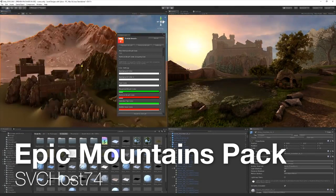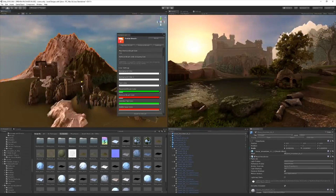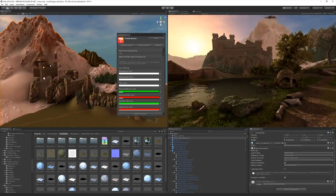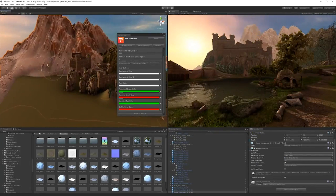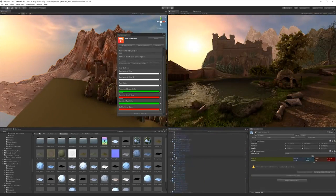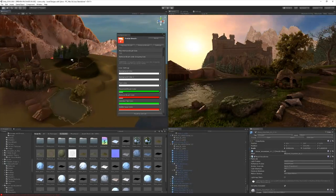Number seventeen: Epic Mountains Pack from SVC Host 74. This is a very nice pack with mountains you can use for your games. It includes two scenes with 2km x 2km game-ready terrains, custom terrain shader with parallax and snow regulation, 11 prefabs of 3D mountains with snow and grass using 4K textures, 19 prefabs of forest stones, and 22 forest stumps using photogrammetry. You also get terrain texture maps including normal, color, height, splat, and high-res ground textures, particles of winds and birds, and some grass textures. All in all, this is like a complete pack for any kind of nature scene you're trying to build.